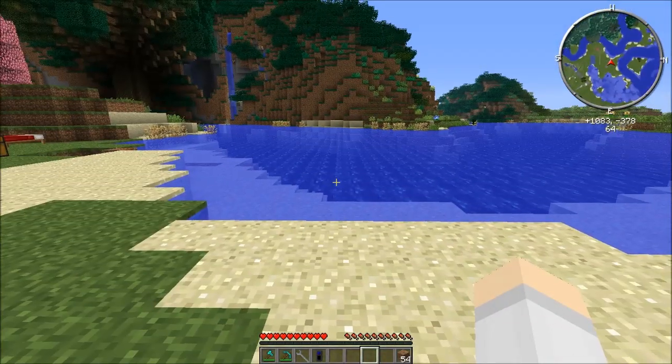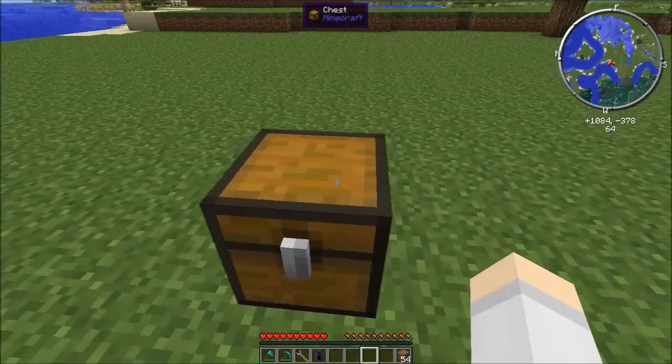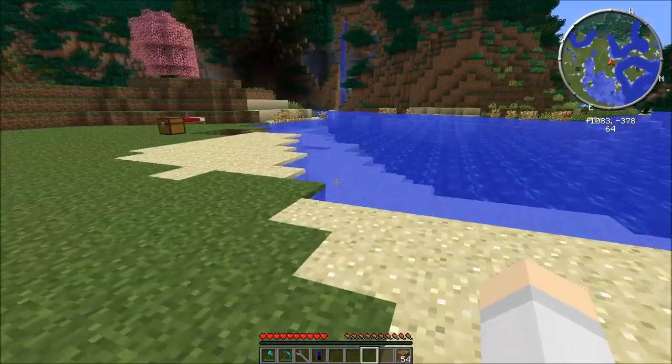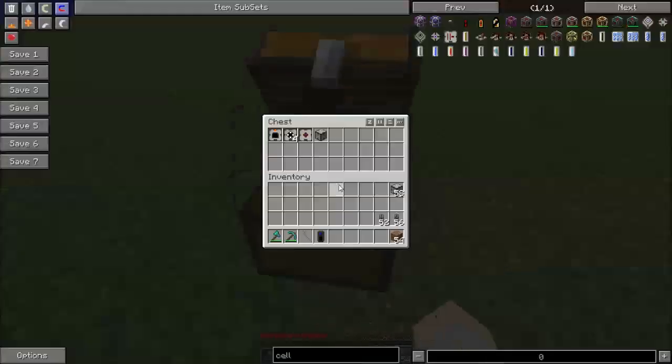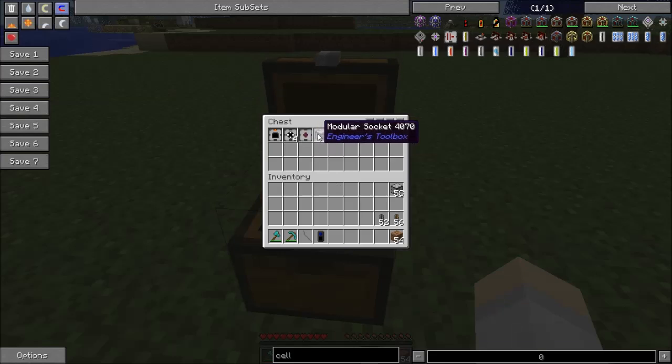Algae can be found in the swamp — that's where I found some. Once you have at least one or two, you can start putting it in fresh water and it spreads around just like that. In the last episode I went through how to make modular sockets with the automatic mining tutorial.